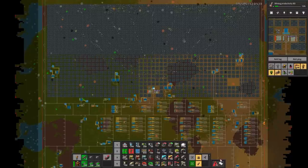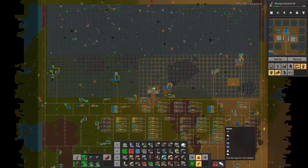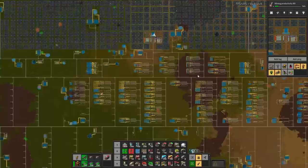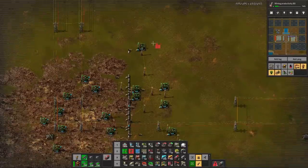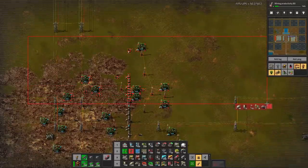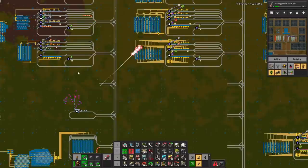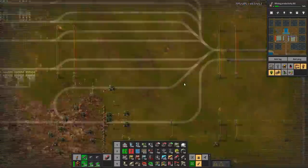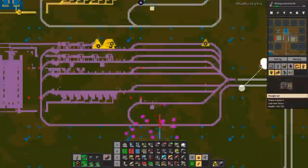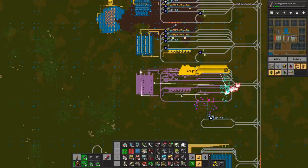So what is it we want to do today? We do have some things that are not working great - the blue circuits, that's always the same. Plastic is probably going to be okay-ish. But batteries - we know we are going to be requesting a lot of batteries. So I'm actually going to build another battery build down here. I'm going to take these two out and let's just build this one. We can now have our Spidertrons building this.